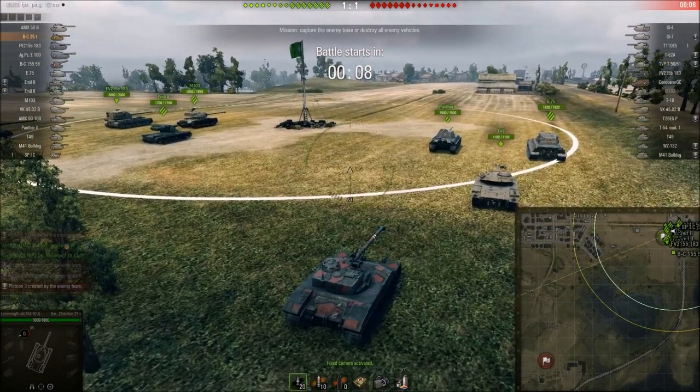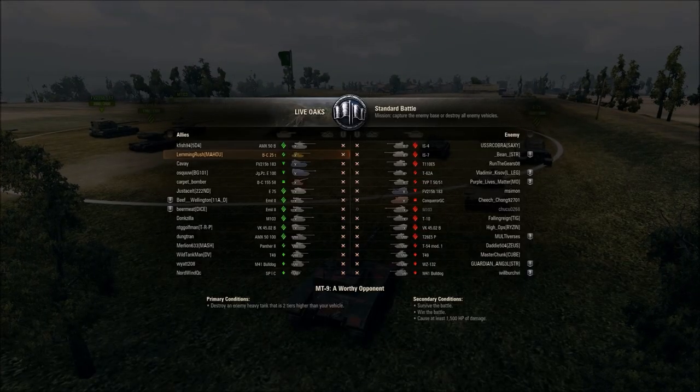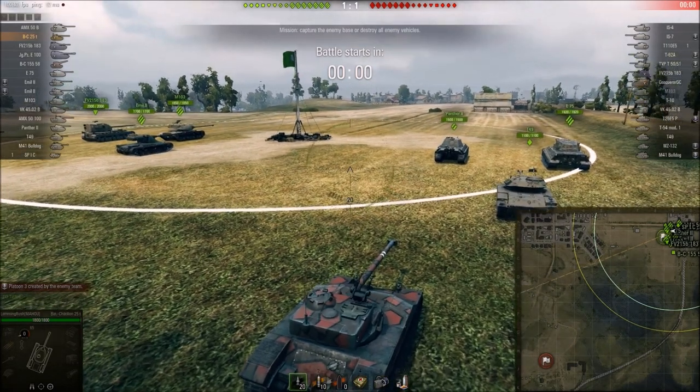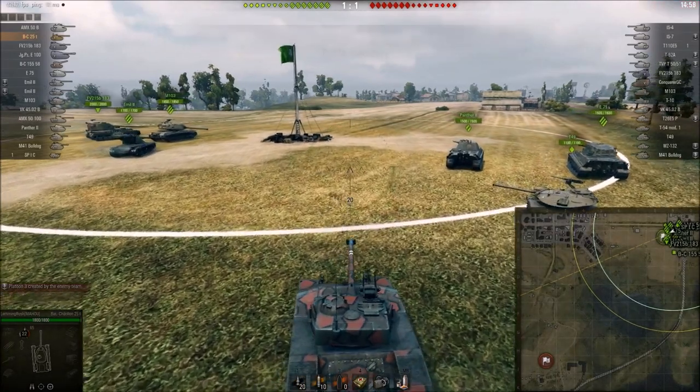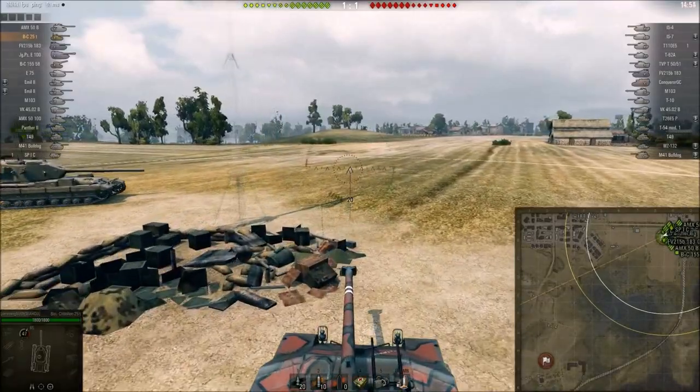Hey guys, it's Lamingrush. Today I'm going to be teaching you how I like to win games on Live Oaks in my Bat Chat. What I'll typically do on this map is go up to C6, and from there I'll get easy kills on light tanks who like to spot by rushing the D4 area. So that's my plan.